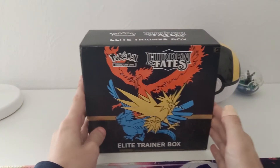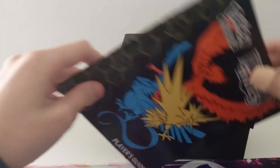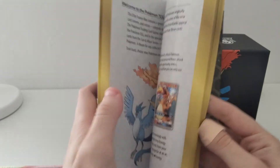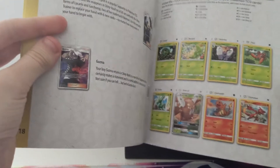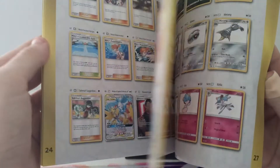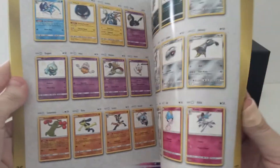I've explained before what comes with an Elite Trainer Box, but I will show you while opening it again. It always comes with a booklet of the set. In here they always give good cards with explanations, good combos of cards for if you play the trading card game. And they give you a list of the set. At the end of this list you get to the shiny vault section, where you can see all the good cards you can get.